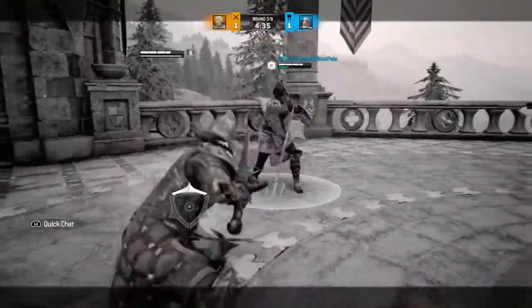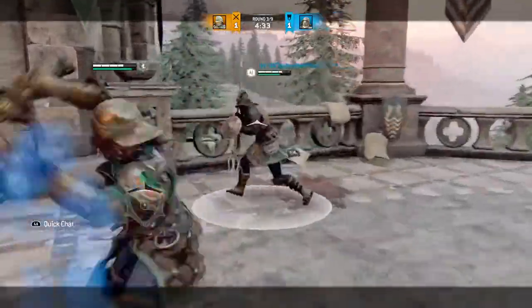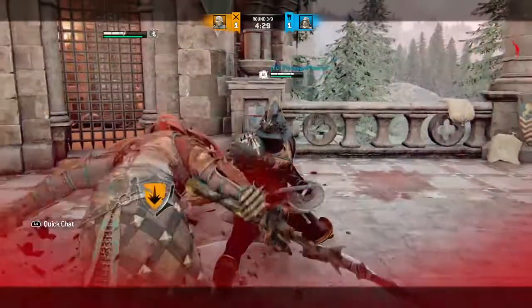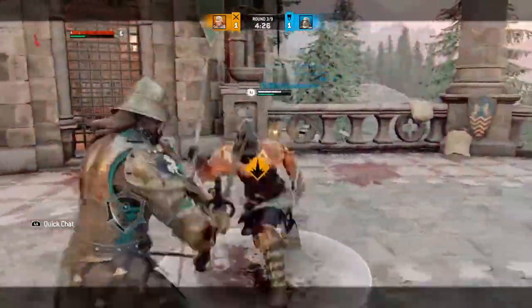Now here's the wall splat up against a wall — BAM, a half bar of bleed. That dash is in action doing fantastic work.